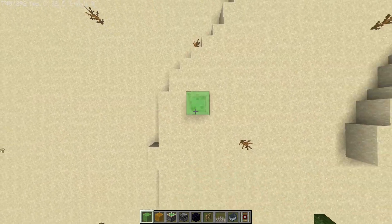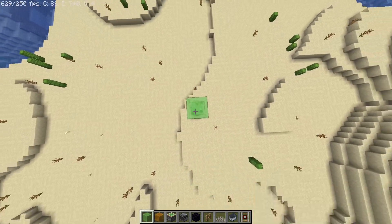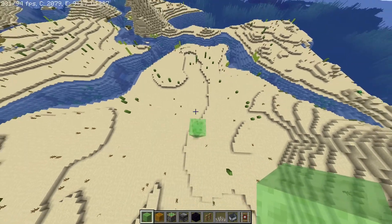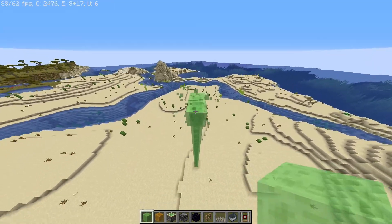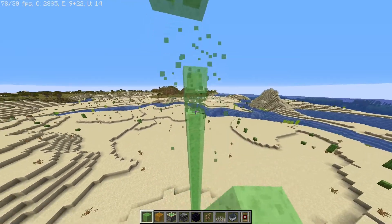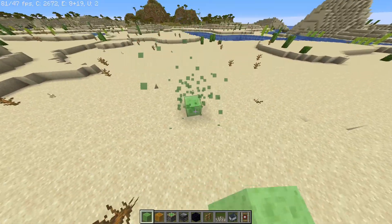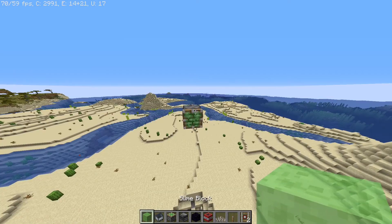First you want to build up a couple of blocks — probably a lot of blocks like this. You're going to need some slime blocks, some coral, observers, pistons, one fence gate, one minecart, and one powered rail.